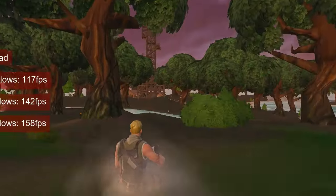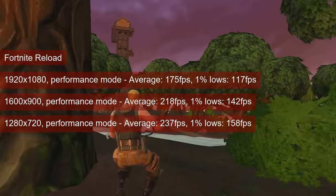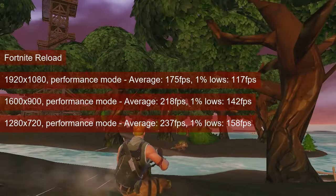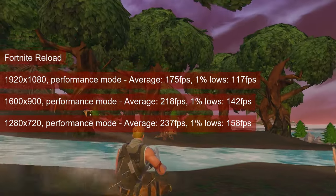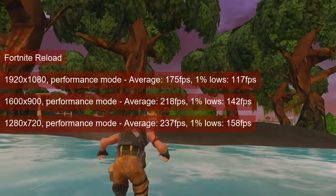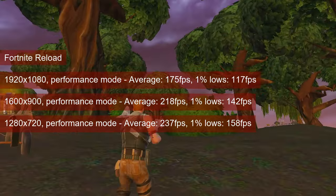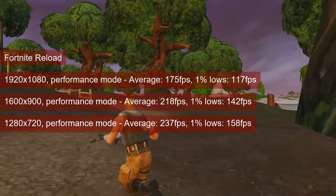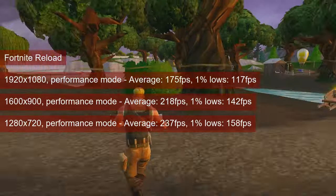The small map of the Reload mode is the main factor in more than doubling the performance, and occasionally causing a CPU bottleneck. Averages ran between 175fps in Full HD and 237fps at 720 resolution. The 1% lows were between 117 and 158fps respectively.